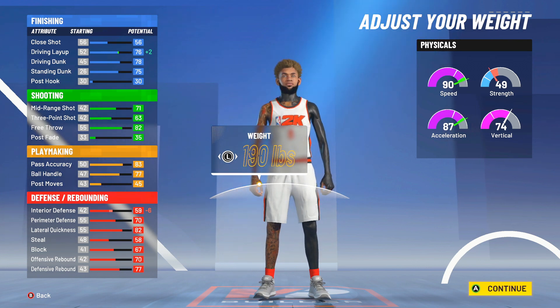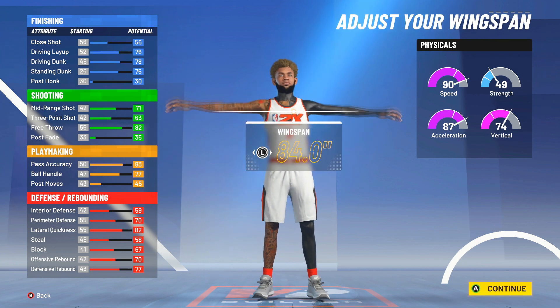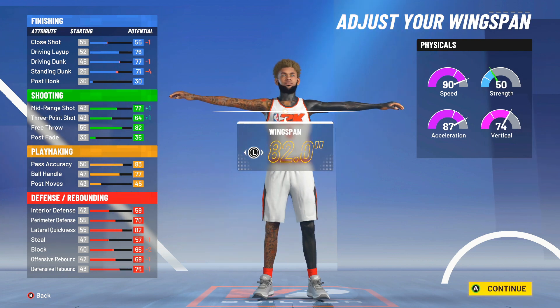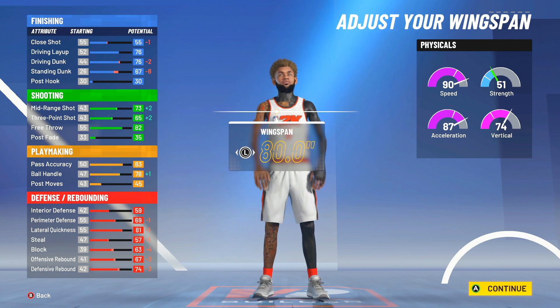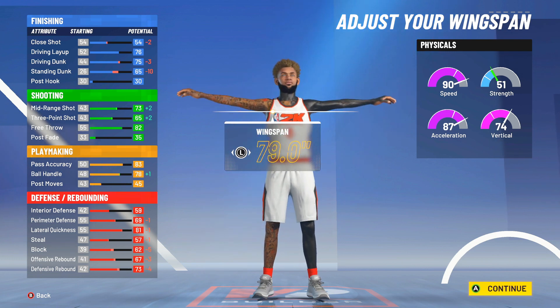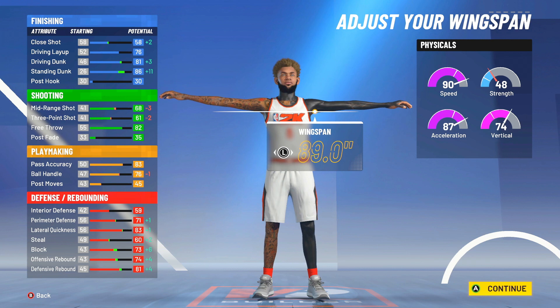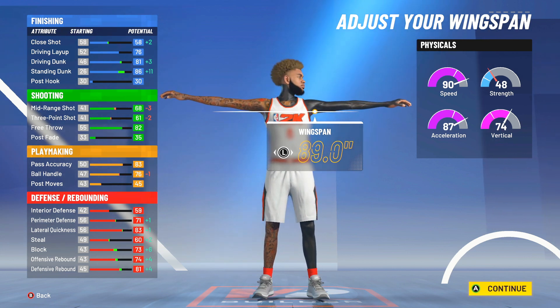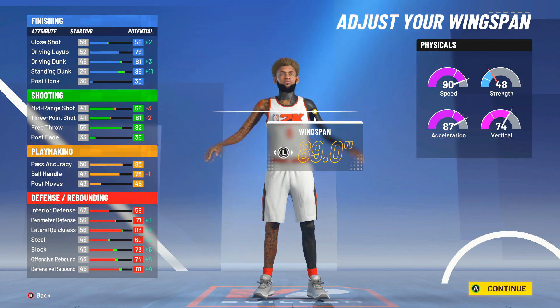Your interior defense also goes up rather than sitting at like a 54. Wingspan — you want to max out your wingspan. You can go minimum if you don't feel like waiting to 99, but this build is going to be best at 99. There's no point in making this a minimum wingspan build because you can't speed boost off rip and you won't be able to get contact dunks at all. So I would honestly just go to 89 wingspan. And when you get takeover boost and dimer, you'll see me shooting with a little three-pointer — a 61 three is just fine, you're going to be able to green consistently.